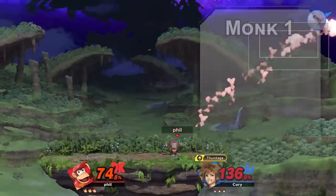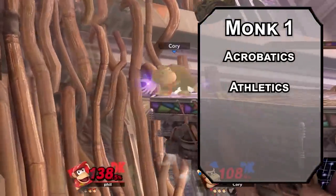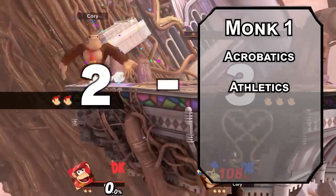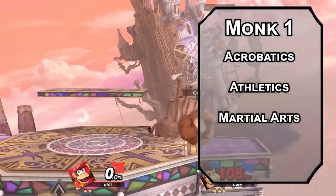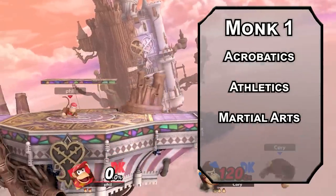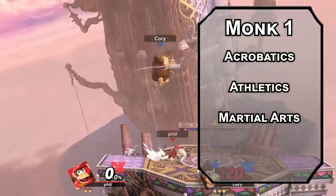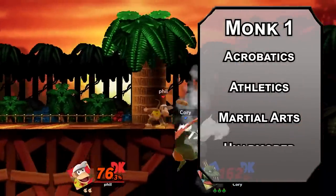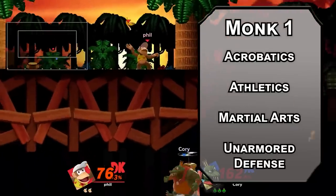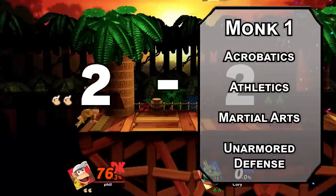If you want to be a monkey, there's no class monkier than monk. You get two skills from the monk list like Acrobatics and Athletics so you can swing through the air like the flying trapeze. Monks get Martial Arts to make unarmed attacks using your Dexterity modifier — they deal a d4 of damage, and you can make an unarmed attack as a bonus action. Martial Arts doesn't work in armor, so it's a good thing you get Unarmored Defense, making your AC 10 plus your Dexterity and Wisdom modifier when you're not wearing armor. Not pants — put your pants back on.